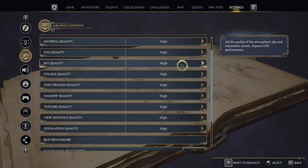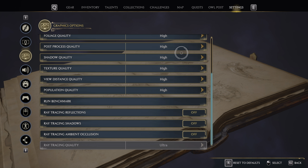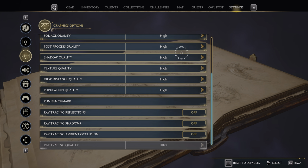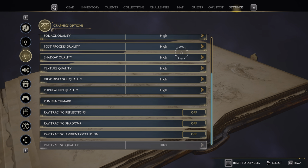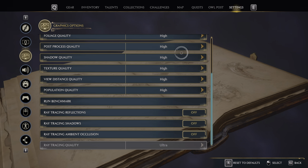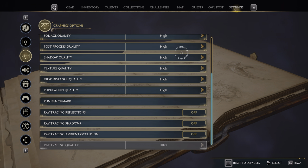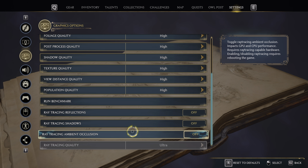I've personally been playing on high. It runs well but does have significant performance drops, memory leaks, and stuttering in certain areas. There is a patch coming out today that's supposed to improve performance. Performance seems to be worse on PC, especially on NVIDIA GPUs, than on consoles. It feels like PC was a secondary objective during development compared to consoles and AMD hardware. Then you've got ray tracing, reflections, shadows, and ambient occlusion.